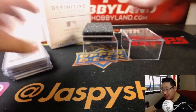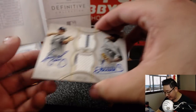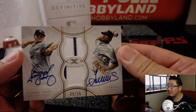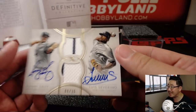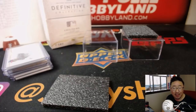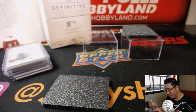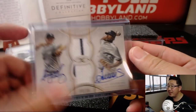Last but not least — we've got a dual relic, dual auto, for the Bronx Bombers, the starters. Sonny Gray on the left side, Luis Severino on the right side, 8 out of 35. Clyde the Glide, who bought the Yankees straight up, being rewarded with some nice hits.